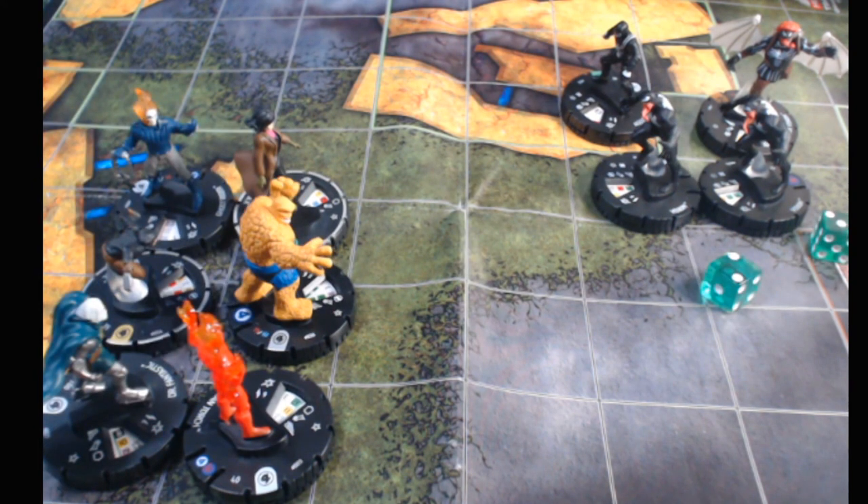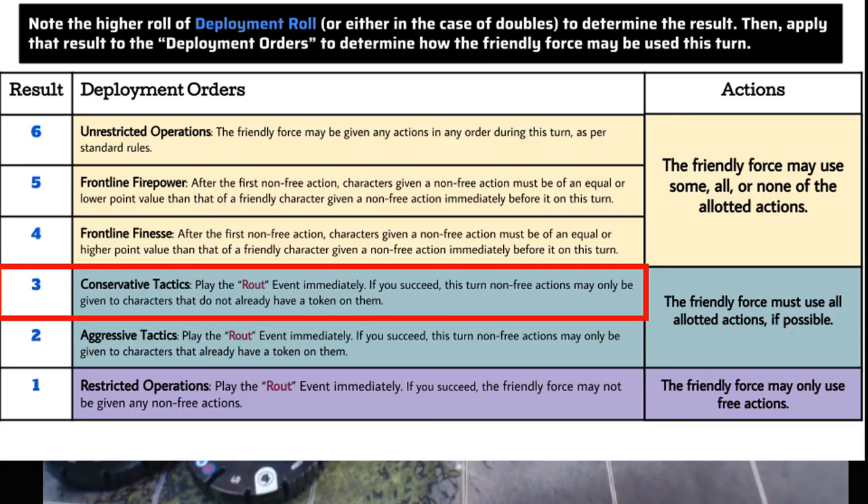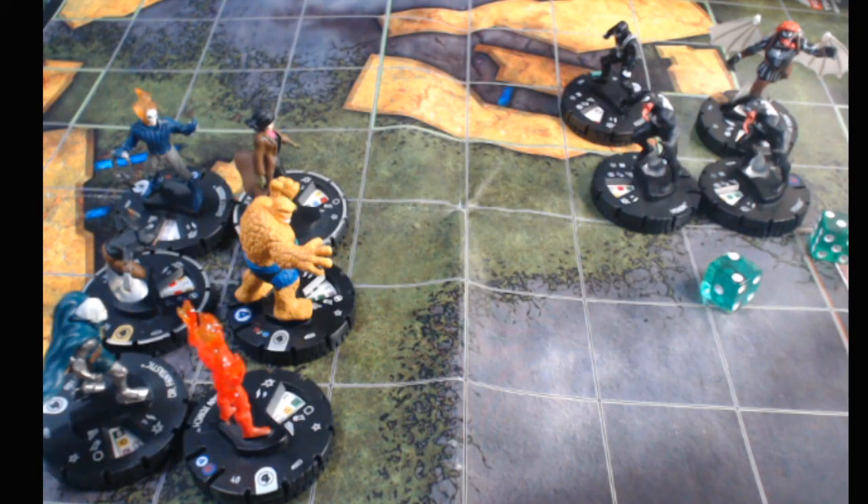Let's simulate a Venom deployment roll: a three and a two — no doubles, so we go to conservative tactics. Play the route event — they're at full strength so they pass. Non-free actions may only be given to characters that do not already have a token on them. As you can see, none of the Venoms have tokens, so they can all act. The friendly force must use all allotted actions if possible.